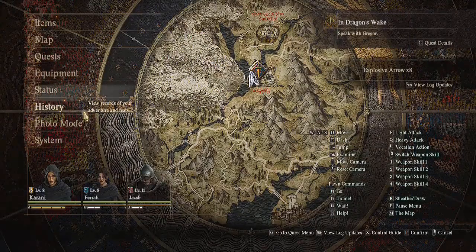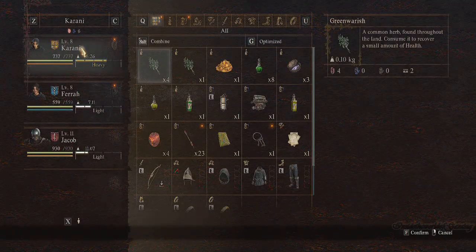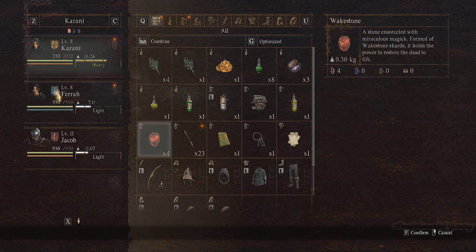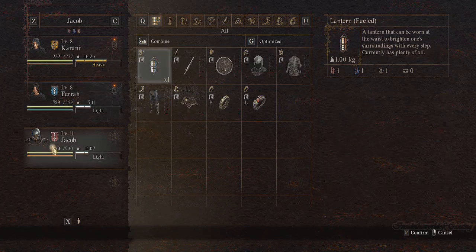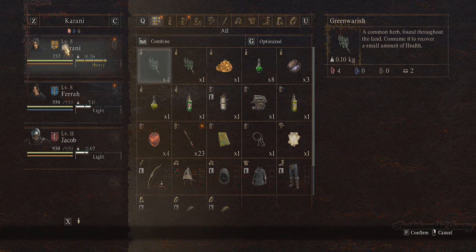Once you go to this window, you go to Items, and then you go to your inventory. For the main character, there are three icons in there. If you click each icon, it will switch to their inventory. So this is my inventory, this is her inventory, and this is his inventory.